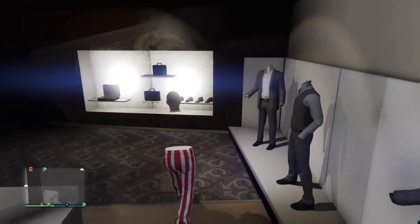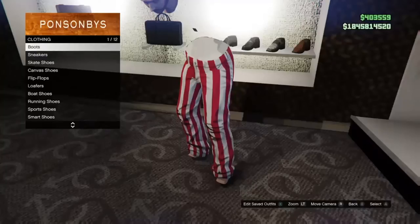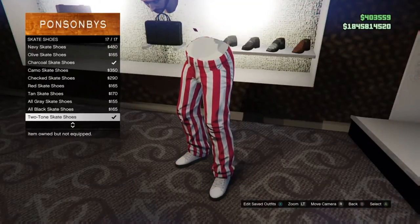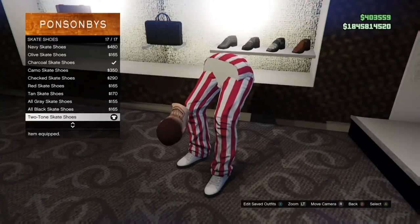Then you want to walk over to the shoes and go down to skate shoes, go to the very bottom, and put the two-toned skate shoes on.